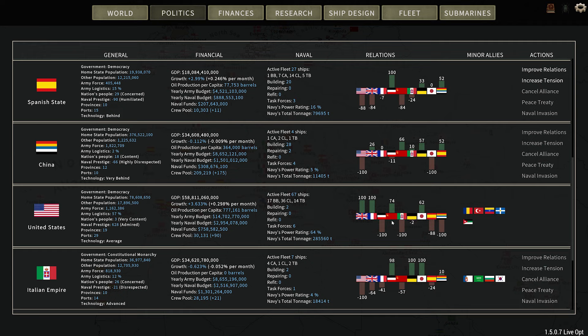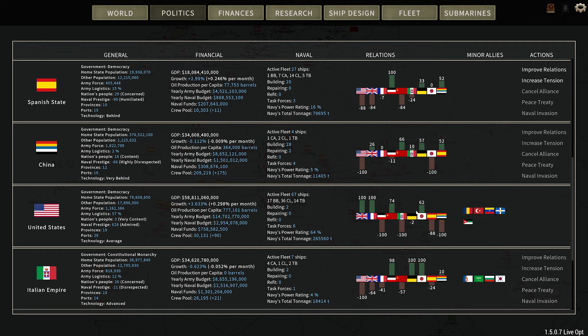We are allies with the British and the French. Germany — we are at war. The Soviet Union I'm building a relationship with. Italy — we are at war. The Austro-Hungarians — we are neutral with now. I did get a peace treaty with them right after they declared war; they asked for peace. I went to one battle with them, lost my torpedo boat, decimated their fleet, and we sued for peace — or they sued us for peace and we granted it. Japan we are at 62 points. Spain doesn't like us. And China we are obviously at war. We currently have 67 ships: 17 of which are battleships, 36 light cruisers, and 14 torpedo boats. We are building two.